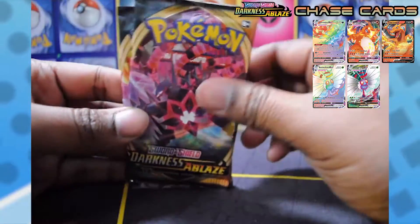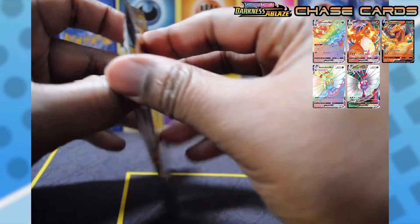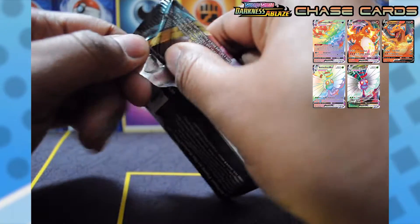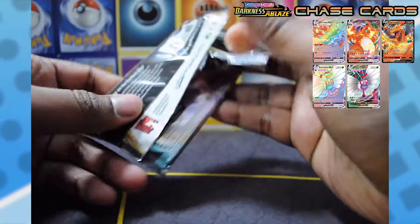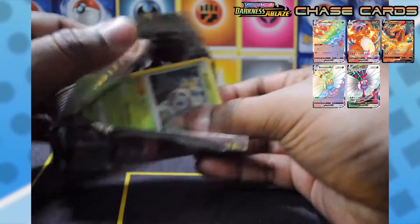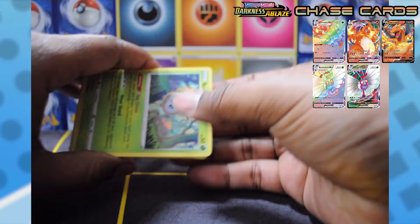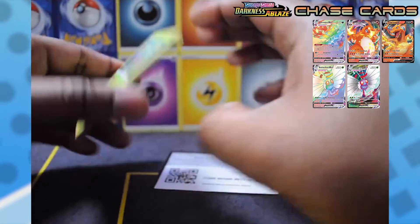For the next half of the video we're gonna do two Darkness of Blaze packs. On screen is going to show the chase cards I'm looking for on the Darkness of Blaze sets. We're not going to do the whole look-at-the-code-card thing, so if I slide it out — all right, perfect, there's the code.